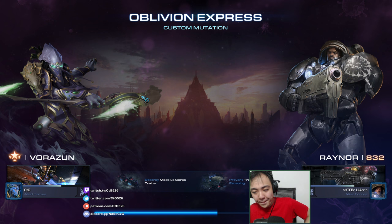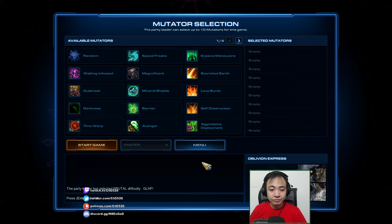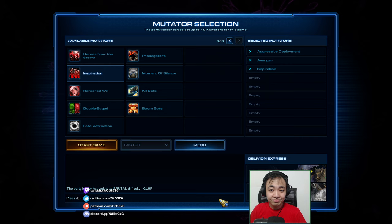Oblivion Express is the map where we have to destroy trains. They come in from the west, mainly along two tracks, and we have to destroy nine of them to win. If we miss more than one train on brutal difficulty, we lose. We have three mutators today: extra enemy waves drop near our forces every two minutes, enemies get stronger when they see their friends get wrecked, and enemy heroic units buff their non-heroic counterparts.